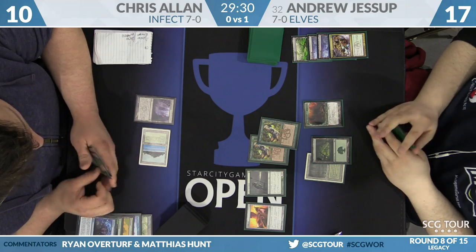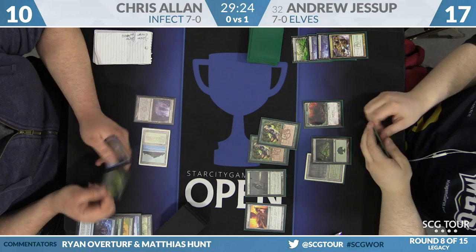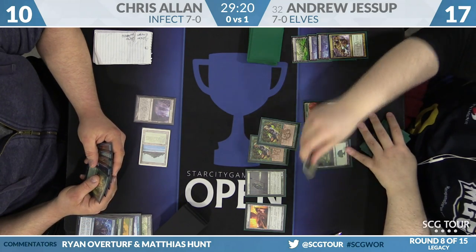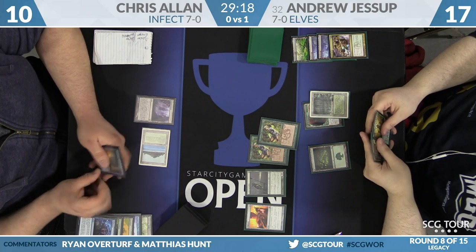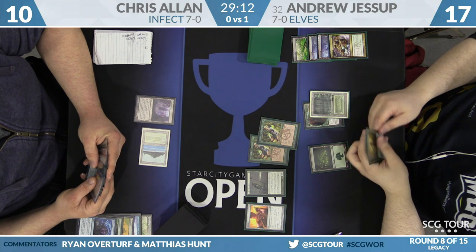Jessup just swings the board, plays Elvish Visionary, says go. He could even just sit on Abrupt Decay if he wanted to — no real reason for it, but it's an option.